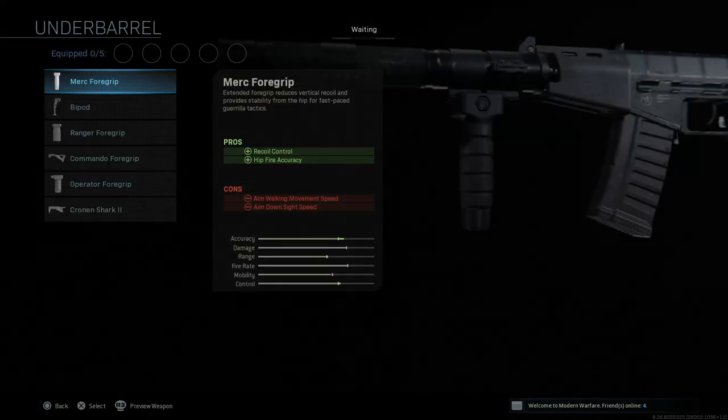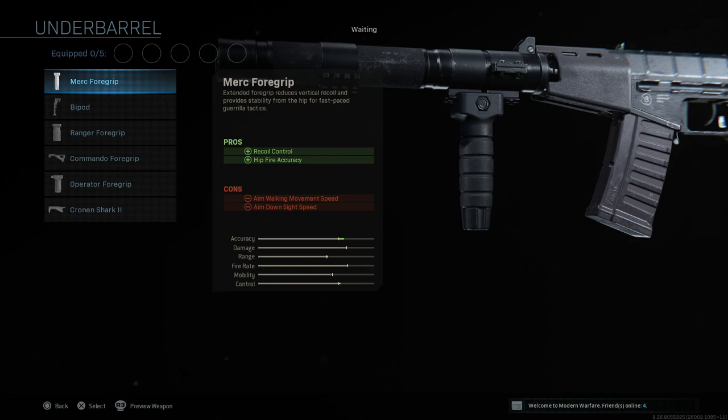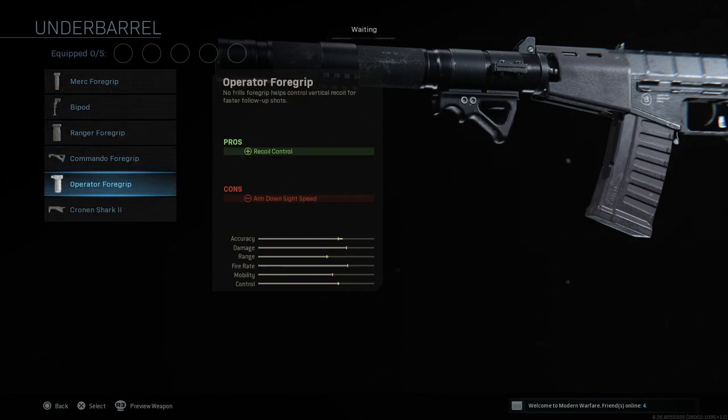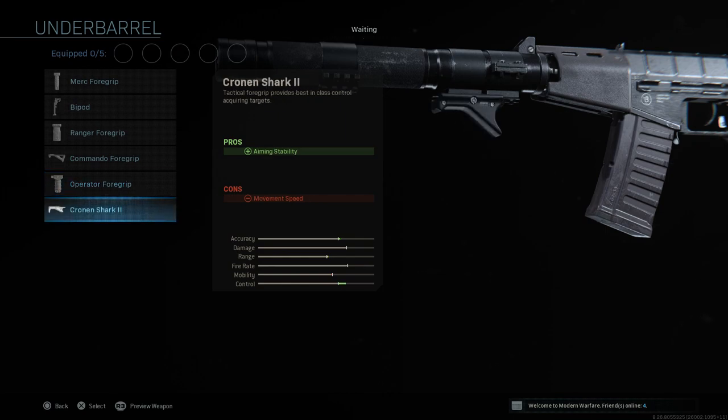And finally, for underbarrel, we have the Merc foregrip, we have the bipod, we have the Ranger foregrip, we have the Commando foregrip, we have the Operator foregrip, and we have the Cronon Shark 2.